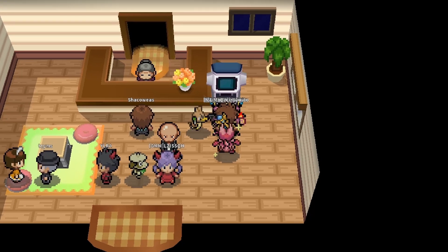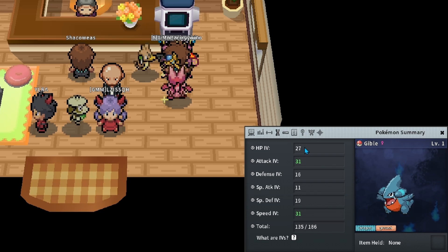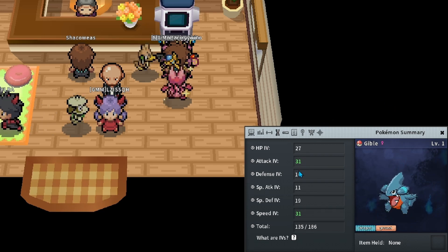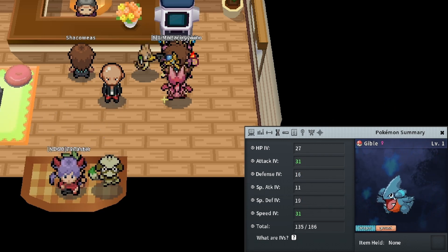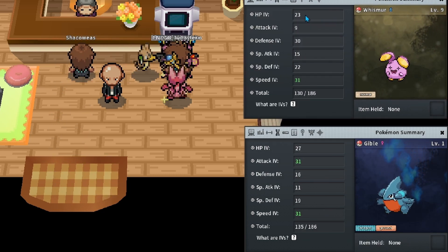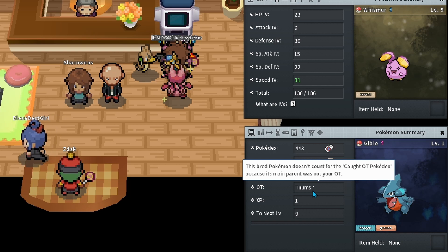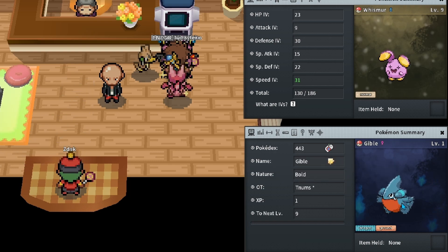The Gible egg has hatched and it is not Jolly nature, so we're going to need to breed this again. If we look at our stats, we have 27 HP, 16 Defense, and 19 Special Defense, which are going to mix with the Whismur's 23 HP, 30 Defense, and 22 Special Defense. Before doing this breed, I'm going to go get rid of the star on the OT by catching a Gible, so I'll be right back.